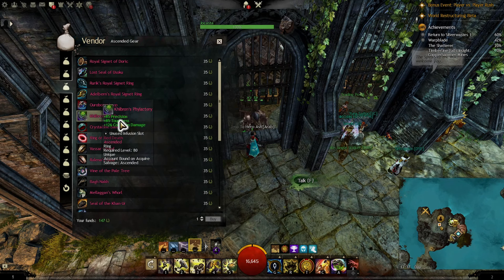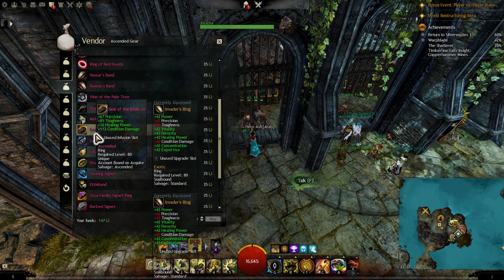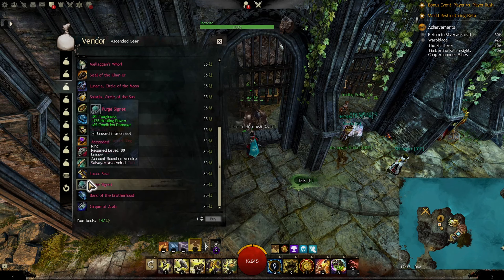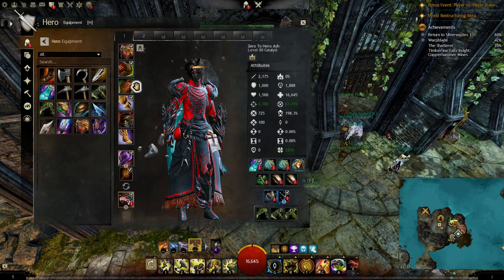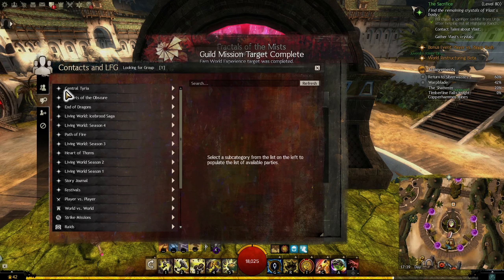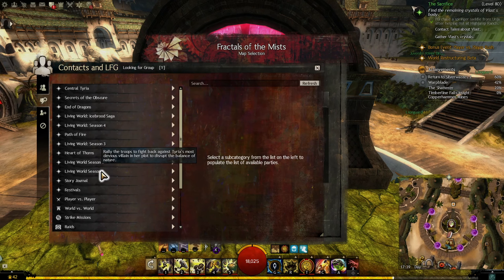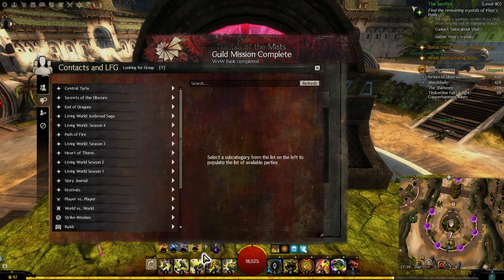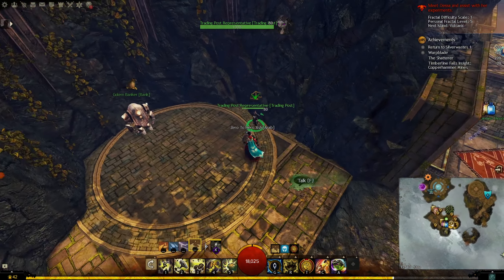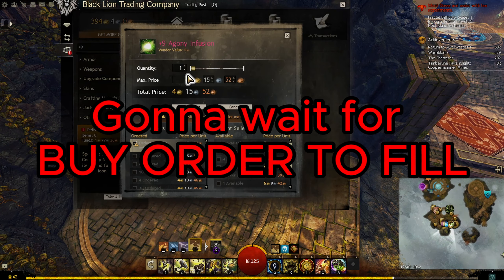I can also buy rings, but rings are easy to get from fractals. I just needed the amulet to get the enrichment. Speaking of fractals, I'm gonna join some fractals — it's gonna be my first time on the elementalist. That means I'm gonna buy some agony infusions and put them in my armor.